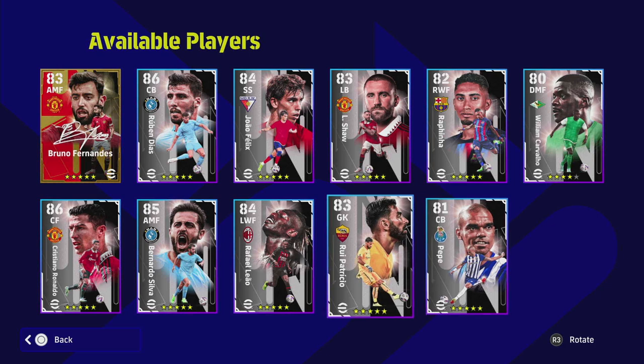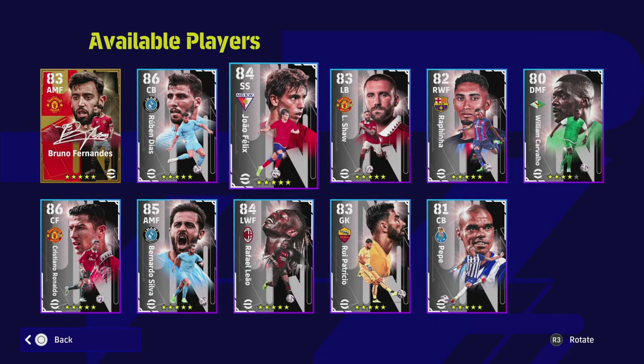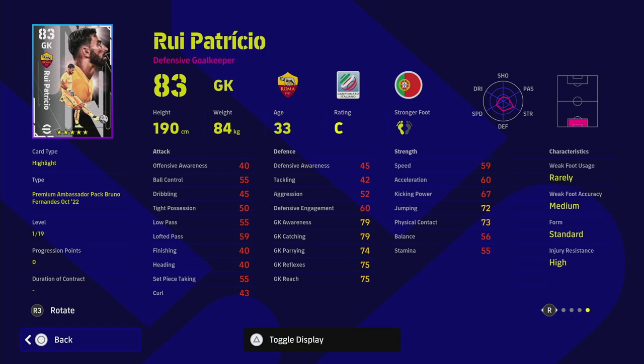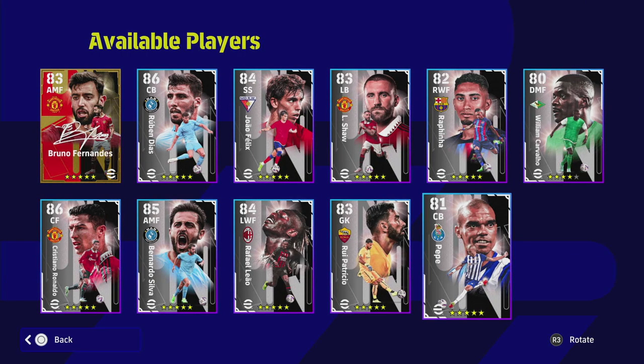Carvalho — standard form, he's an orchestrator. I'd like to see him as a DMF anchorman with higher defensive awareness and aggression, but he's a very regular DMF. You could literally get Busquets, Tonali, or Barrios if you just want a pure stopper. And the goalkeeper Rui Patricio — he's got a good few levels to go, but you can get a goalkeeper like Ramsdale from Arsenal for 50k to 100k in GP.